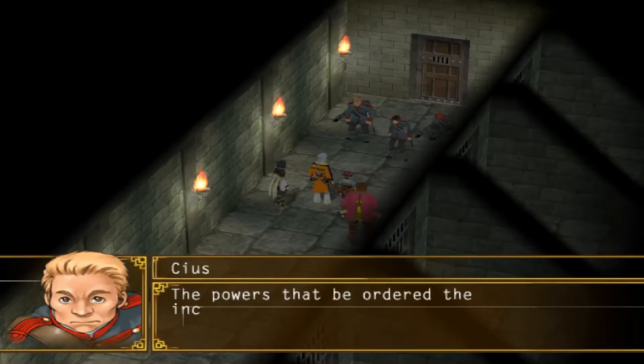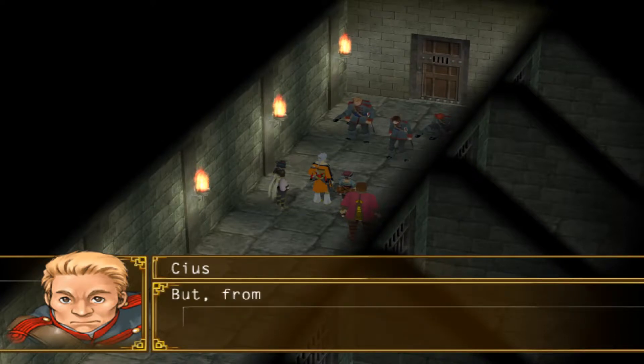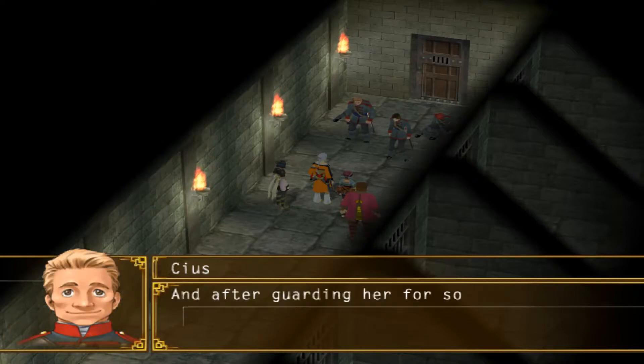He explains that though they are her guards, they never agreed with Lady Merceres' imprisonment. Furthermore, the two have formed a relationship with her and have become more her protectors than her guards at this point.